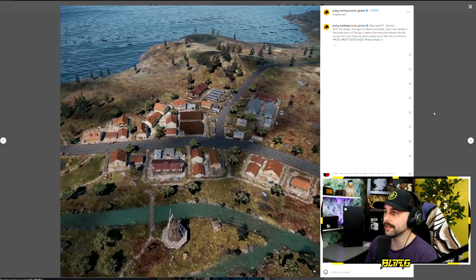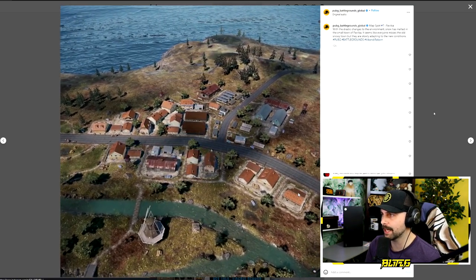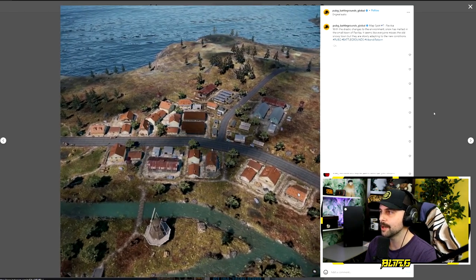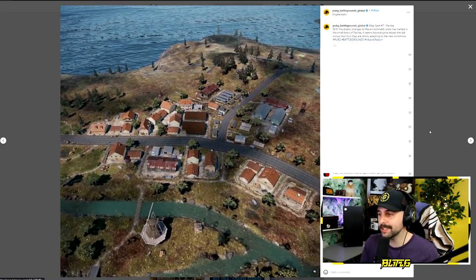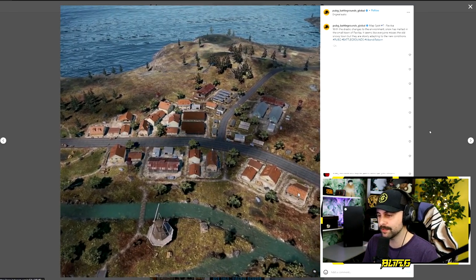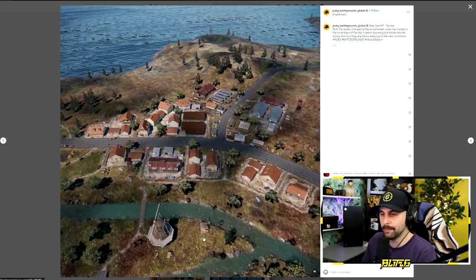Number seven is Pavilka. With the drastic changes to the environment, snow has melted in the small town of Pavilka. It seems like everyone misses the old snowy town, but they are slowly adapting to the new conditions. This is a smaller city on Vikendi near the water, and it's the first location we've seen outside of the ice. Near the windmill, you can see some flowing water at the bottom.